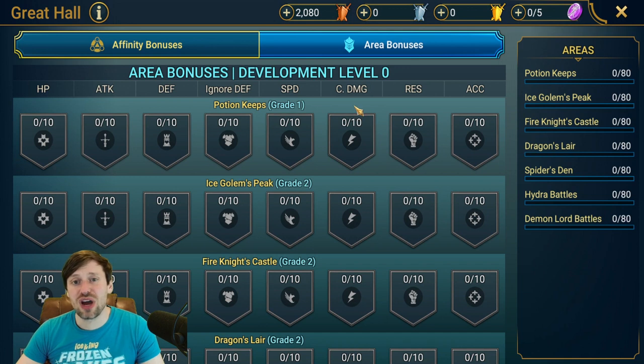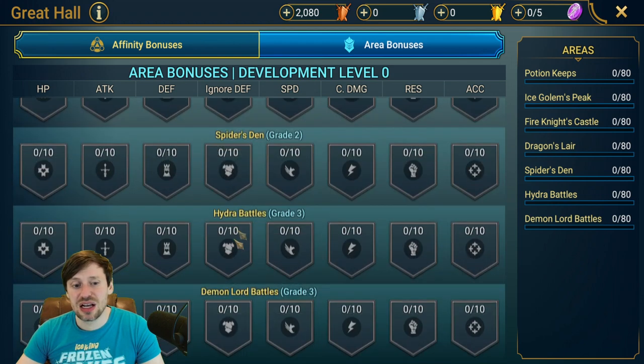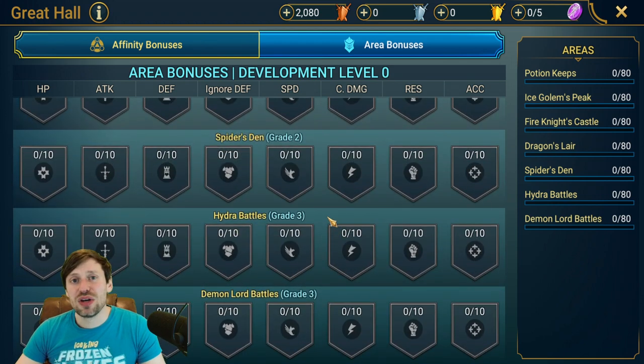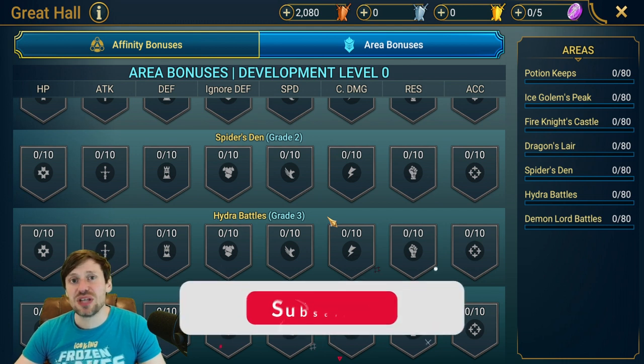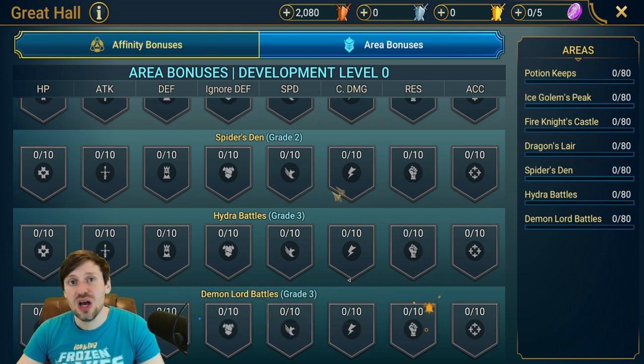You spend these crests to upgrade your Great Haul, which is broken up into Potion Keeps, Dungeons, and Clan Bosses. I'm going to give you general advice from early to end game so you can best plan and strategize how to invest. We'll start with Clan Boss, aka Demon Lord, because this is where you get the best rewards in the game.